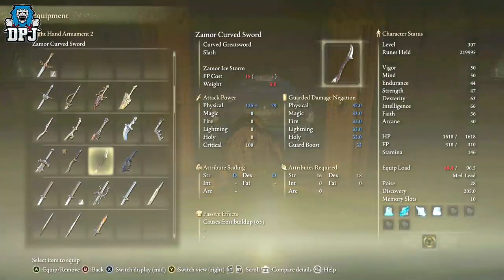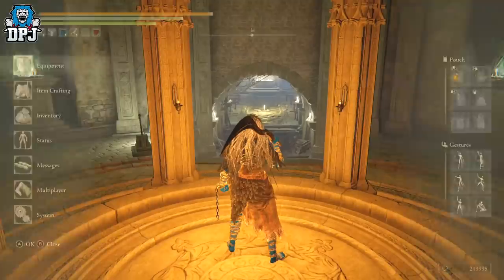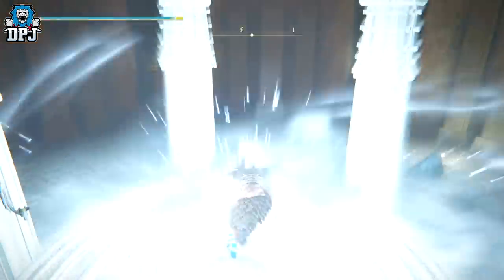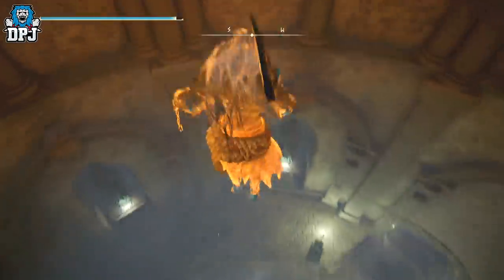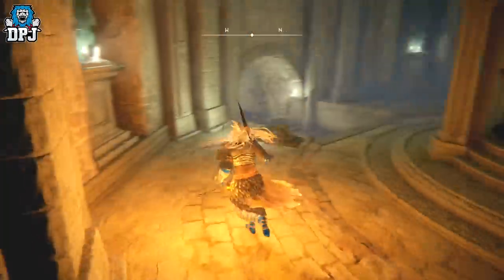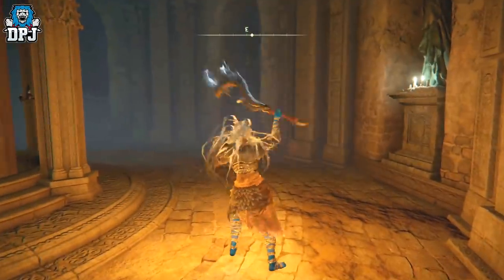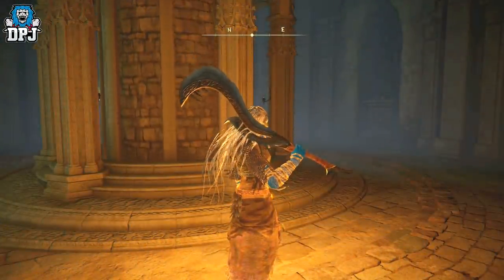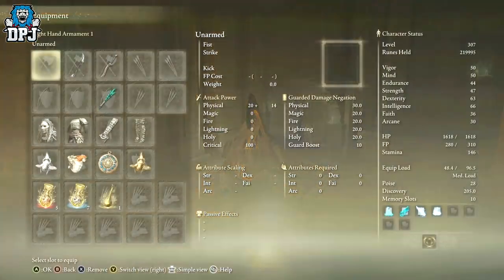The weapon is a Mercurve Sword — I will make individual guides on things. Let me put it on and show you what it does. Beautiful — it looks incredible too, I'm sure we can agree. So that's what you get from the boss in here: the armor and that weapon.